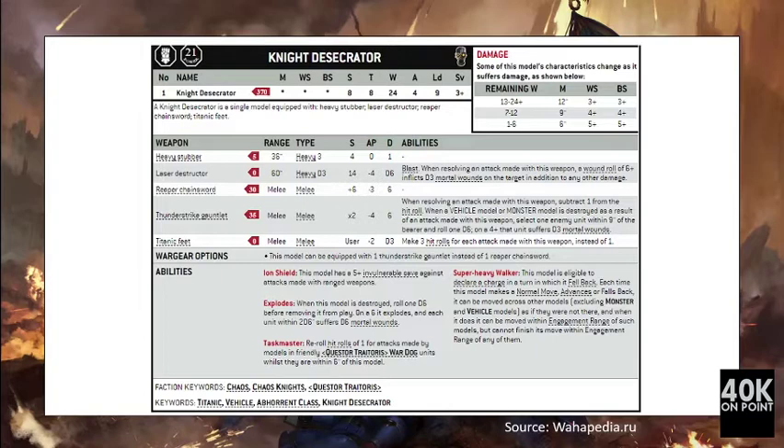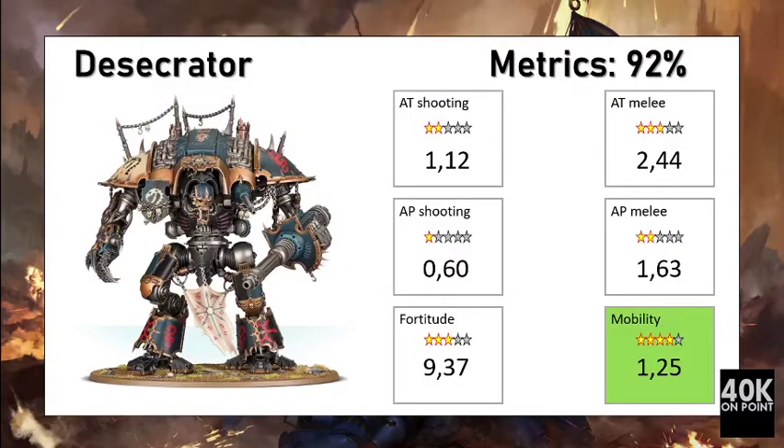A specific ability of this unit is that it can re-roll hit rolls of 1 for War Dogs, making it a kind of force multiplier for War Dogs. Overall, the Desecrator is considered to be 92% worth its points, so it is slightly below what it is worth.